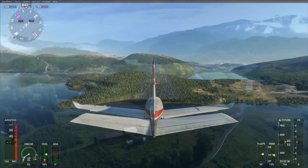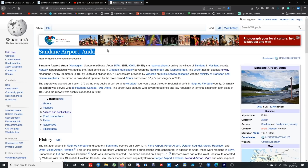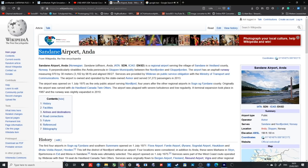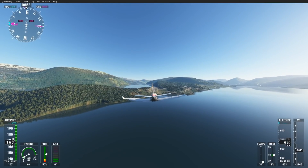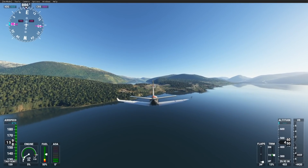Let me just check Google right here — Sandane, or Sandanay, or something. It says right here: Sandane. It's pronounced Sandanay, I guess. Welcome to Sandanay airport, which as you can tell is a very interesting airport indeed. This is one of the more interesting airports you can find in Microsoft Flight Simulator for sure.